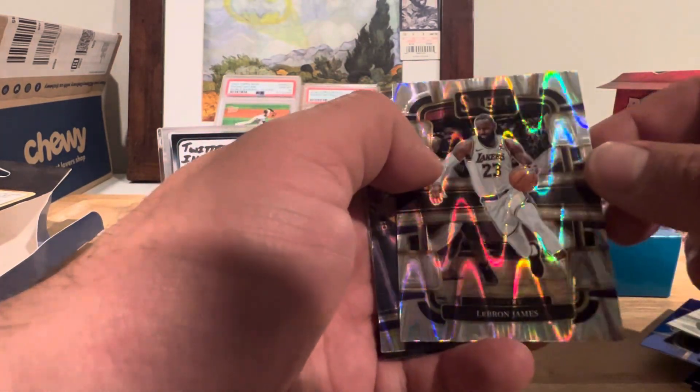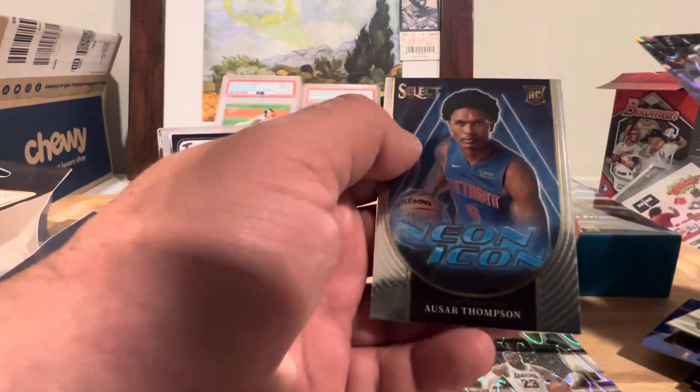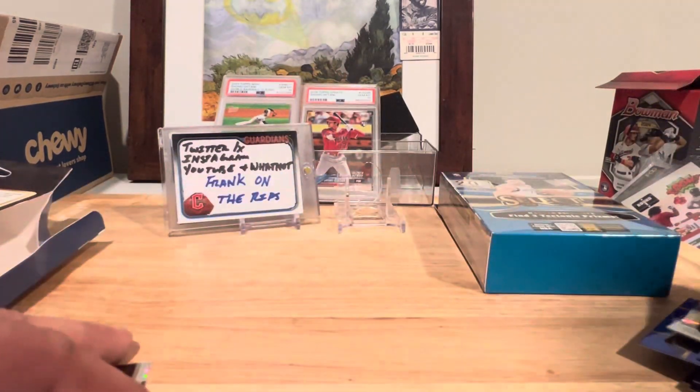I guess these are your tectonics. We like LeBron. Siakam and Asar on the back. We'll sleeve those guys up after the video.